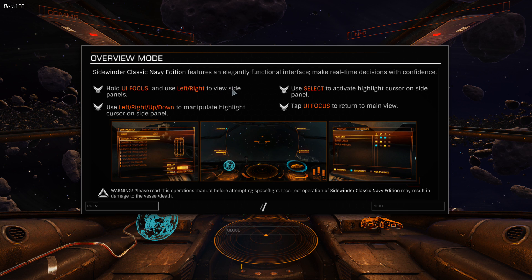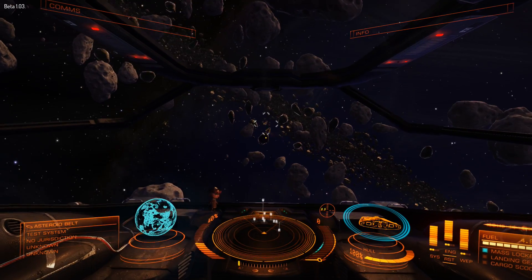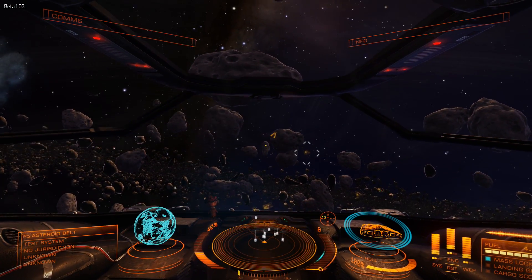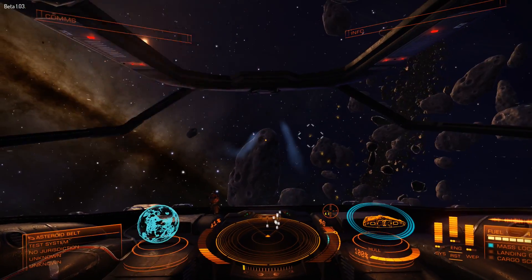Hold UI focus and use left and right to view side panels. Use left, right, up, down to manipulate the highlight cursor on the side panel. Use select to activate the highlighted cursor. Tap UI focus to return to main view. Warning — please read the operations manual before attempting. I read it. Now what? Okay, I can use pretty much the mouse wheel. Wow, that's bad.